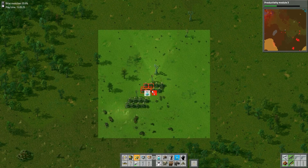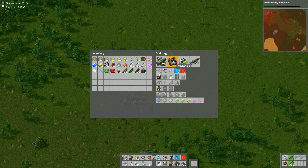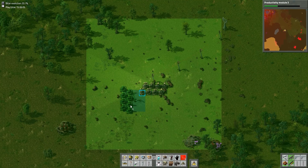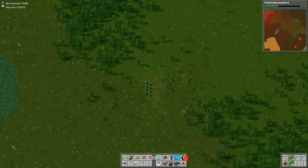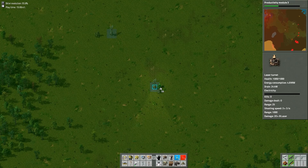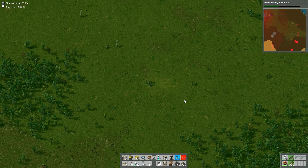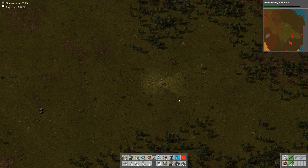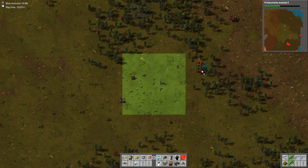I know some people don't like looking at night vision. I don't have an issue with it myself. Apparently there is a mod specifically made for YouTubers — it adds a 360-degree bubble of light around your character. The hard thing to see when you're zoomed out is whether the power lines have attached.